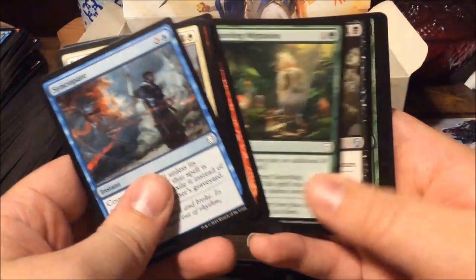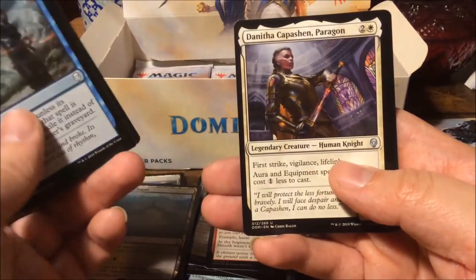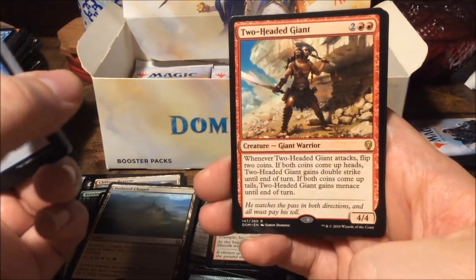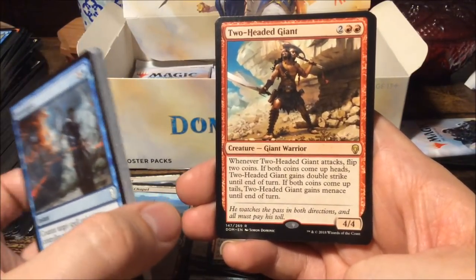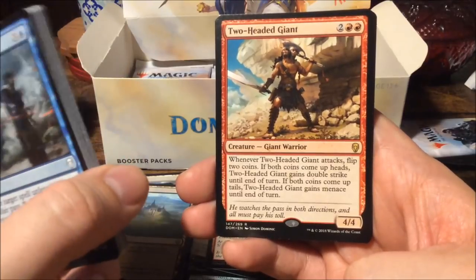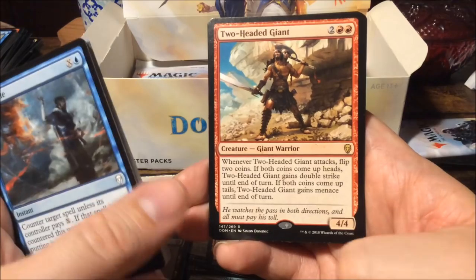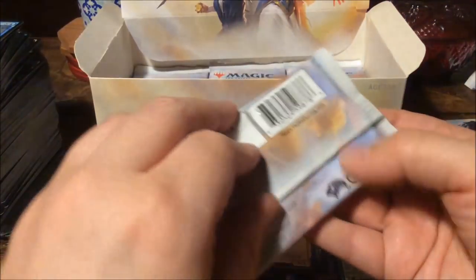Cast Down, Fungal Plots, Urborg Compassion Paragon — and the rare is Two-Headed Giant: for four mana a four-four. Whenever it attacks, flip two coins — if both come up heads it gets double strike until end of turn; if both come up tails it gains menace. It's a fun card but it's not really for me.